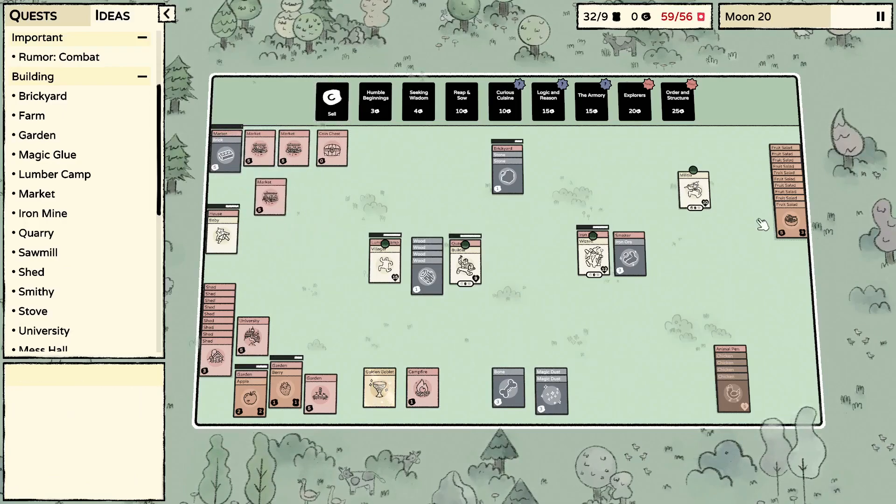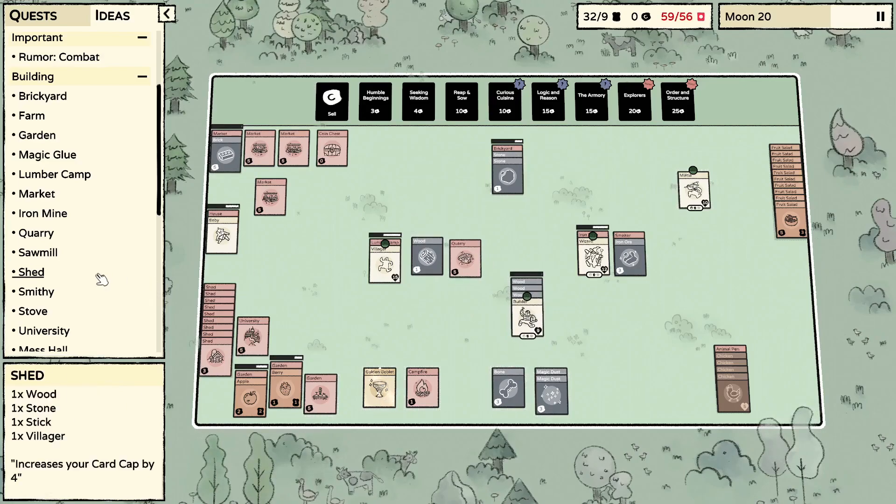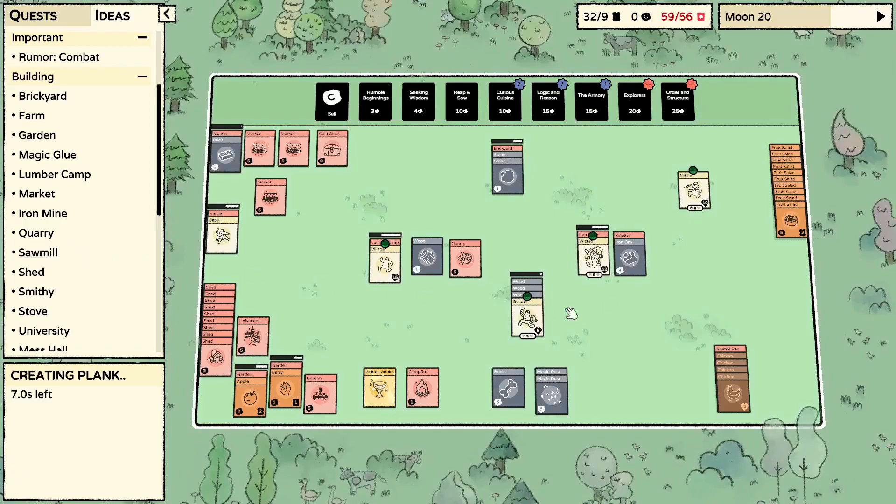We almost sold one of our markets by accident — glad I caught that. We need a plank, a stone, and something else. Let's get our builder on that. So it was a plank, a wood, and a stone, with an iron bar.